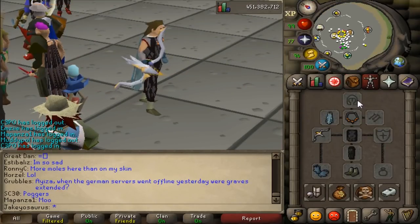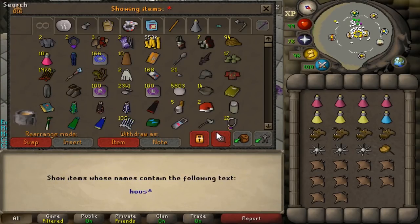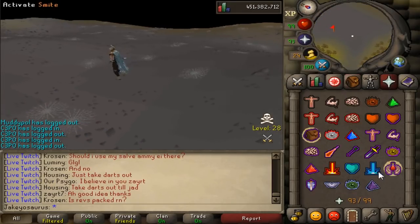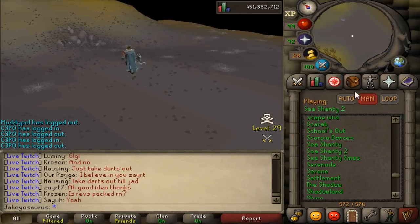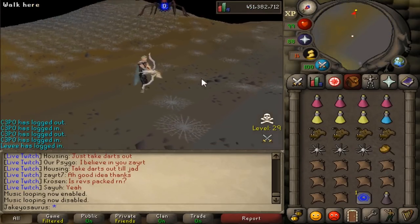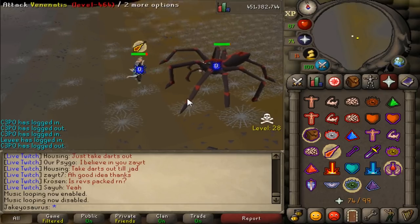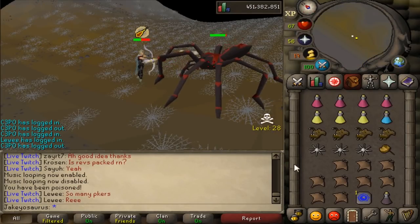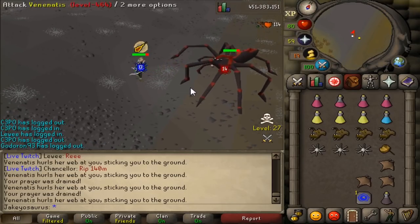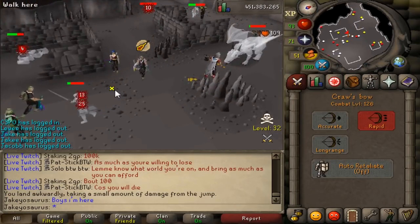Let's go try Veninatis with this cool little bow. Wearing a bandana — it looks so ugly, but it's best in slot. We hit zero, another zero. This attacks as fast as a magic short bow. The bow isn't too amazing on Veninatis — let's go somewhere else.